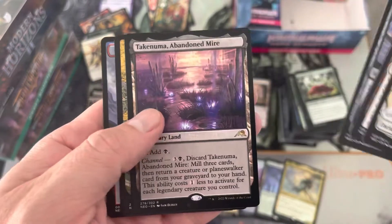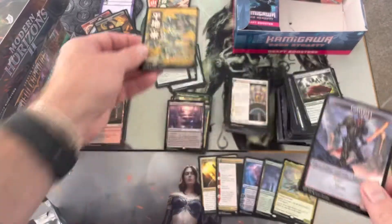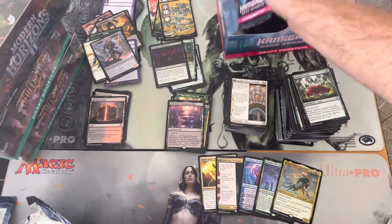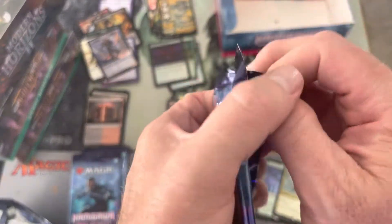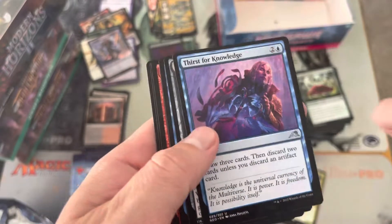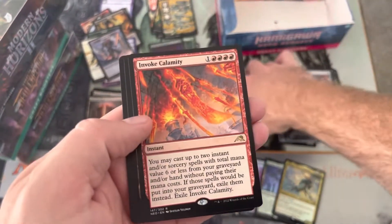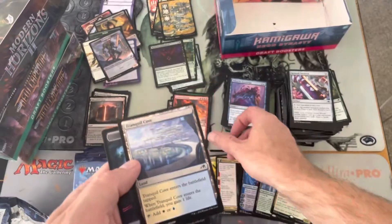We are flying — we're going to get a bunch of videos out today. Abandoned Mire — not the juiciest one, but we did pull our Besaiju, pretty cool. Down to the last 12 packs, let's make it count. Two foil rares — Moon Circuit Hacker in the showcase, just a new Pioneer all-star. Invoke Calamity — okay, not bad. Certain decks want that.